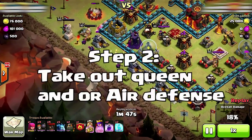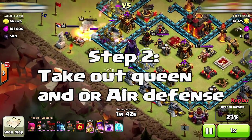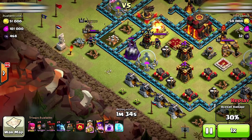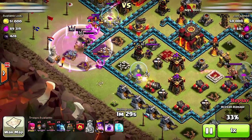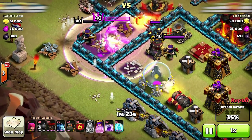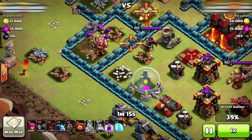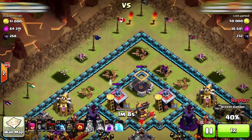Step number two is to take out an air defense or the Queen if possible. Because of the recent update where you can't lure heroes out, players now put heroes further from the town hall so they can distract attackers — you can take advantage of that by sending your heroes in with wall breakers and minions to get close to the defending Queen. The Queen is the priority, not the King, as the King cannot shoot down air troops. If the Queen is too far out of the way, just get the air defense as your second option.